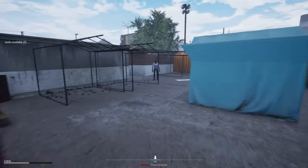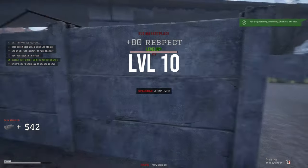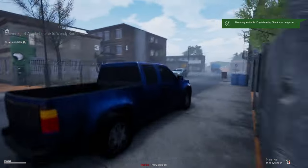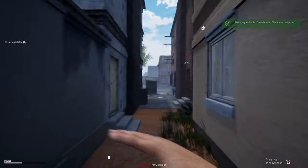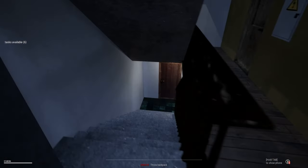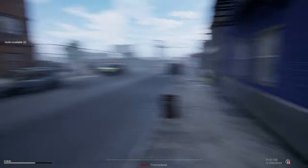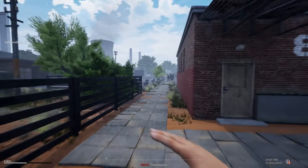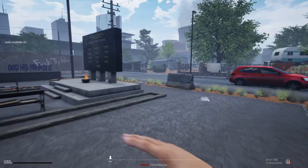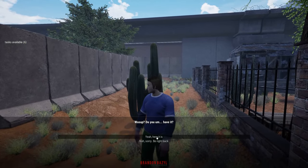You know, apparently the DA monitors what gets deposited, which is understandable. I just don't know how laundering works in this game. I don't know the limits - like how much can I deposit before they want to arrest me or audit me or whatever. We're just gonna find out. I think I should be able to put a decent amount in.